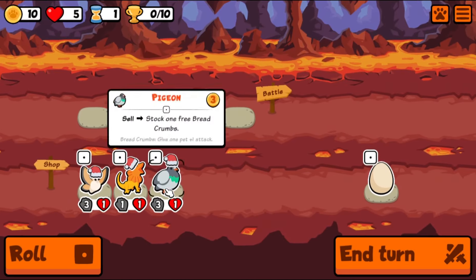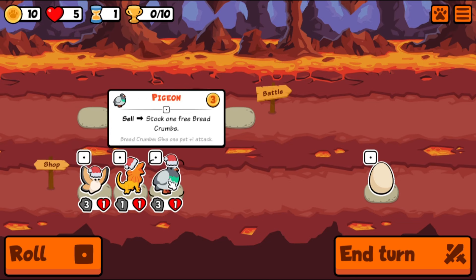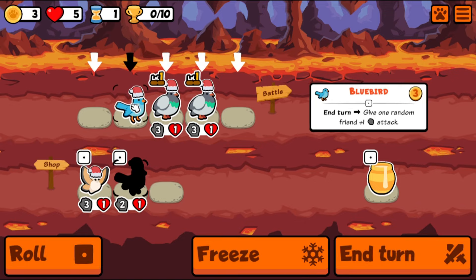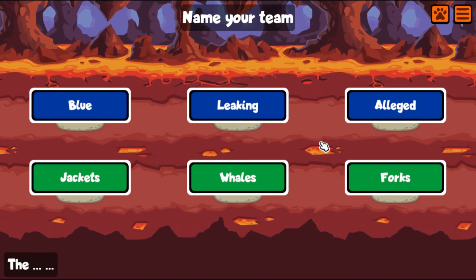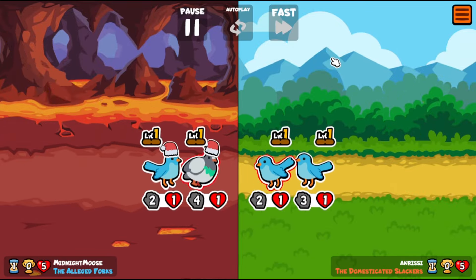Frilled dragon: start a battle per faint pet. We don't have any faint pets at the moment. A pigeon later could give breadcrumbs, that's pretty exciting potentially. Let's see what can happen here — we're gonna buff this guy. We'll definitely sell later. Our team name is 'Alleged Fork', I would love to be an alleged fork.